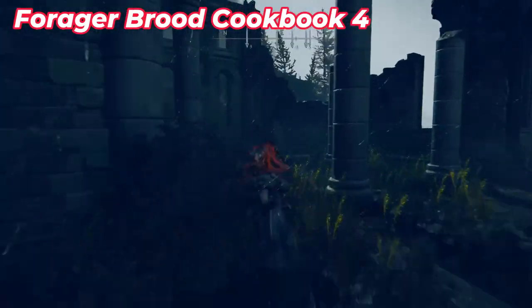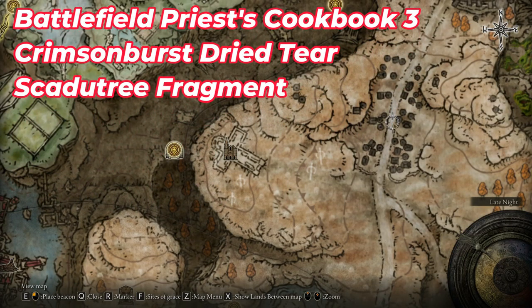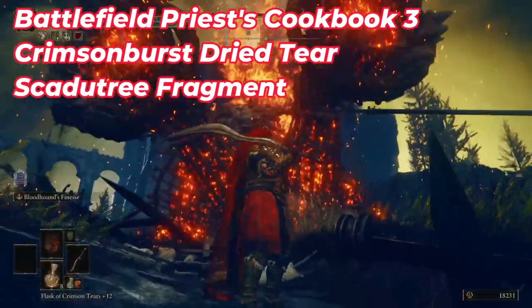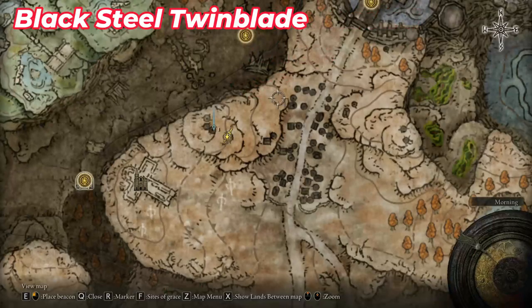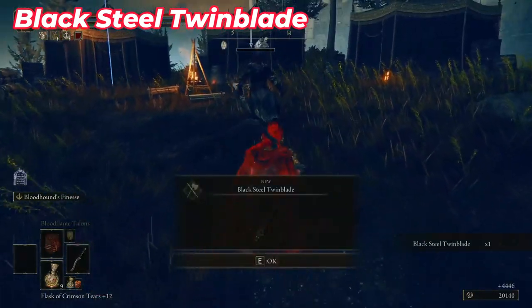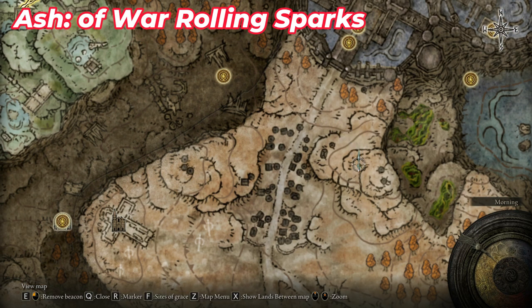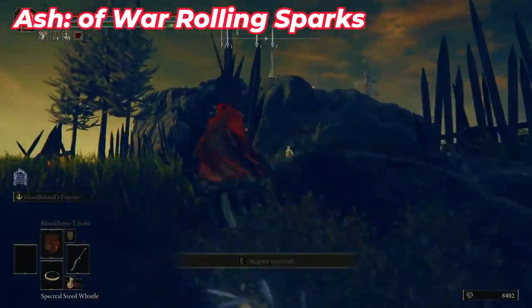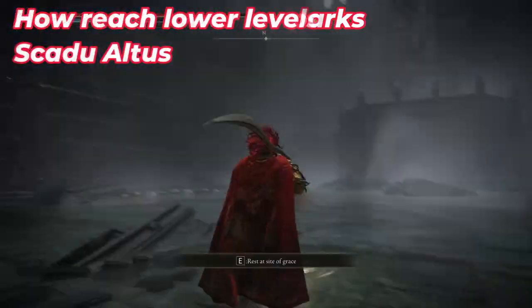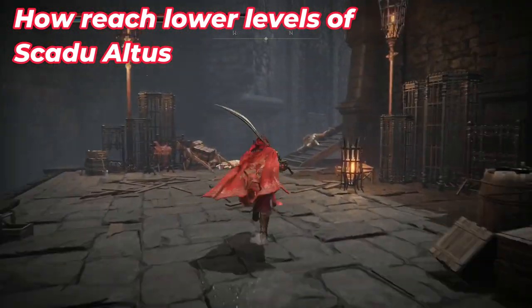Go outside the church — I placed a marker — and you'll find another harmless enemy with a cookbook. Continue to the big camp in front of the Shadow Keep. You'll need to kill this fire giant, and near the entrance you can find a fragment and lots of items. Continue to the southwest of the camp and kill this black knight to get his items. Go to the right side of the camp where you'll see flying enemies — bring them down with your bow and you'll find another Ash of War. Then go inside the Shadow Keep and kill the golden evil Crucible Knight.